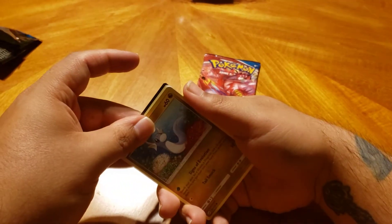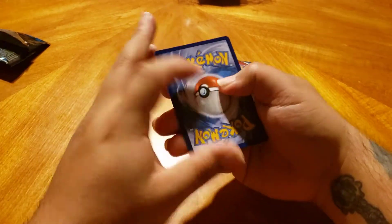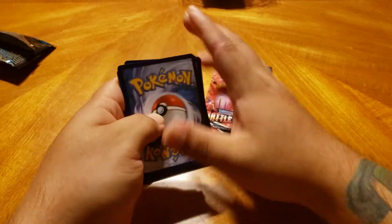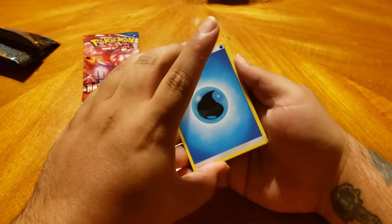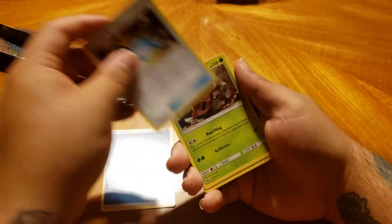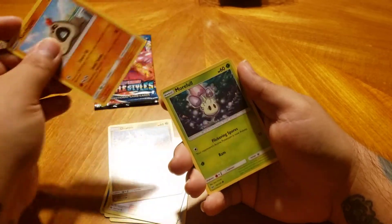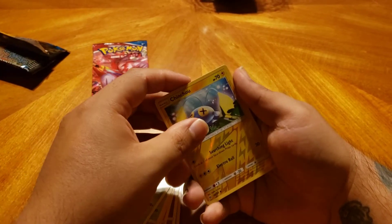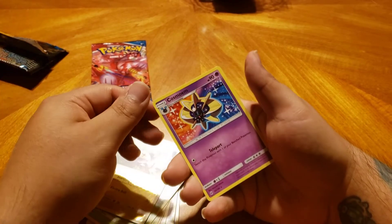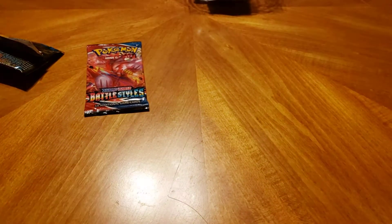Battle Styles is already very difficult to get any kind of pull. We got Rare Candy, a Pinsir, Howl, Dratini, Sandygast, Morlul, Fomantis, Surskit, a Reverse Chinchou, and a Cosmium on the back — non-holo, just your basic card. So first pack, first dud.